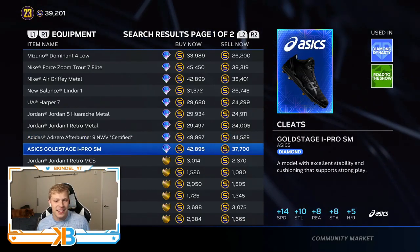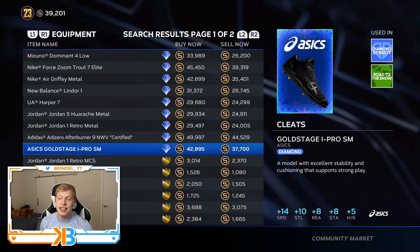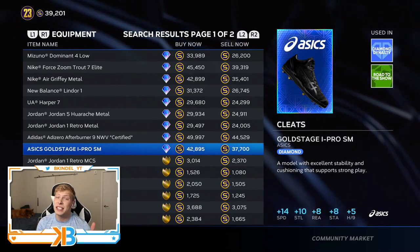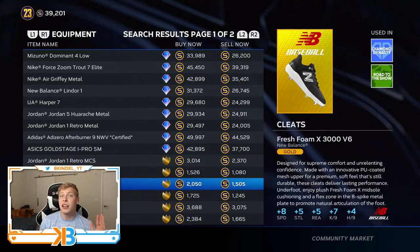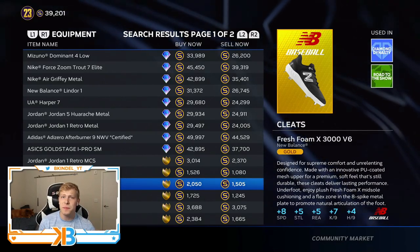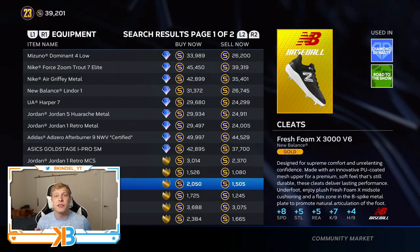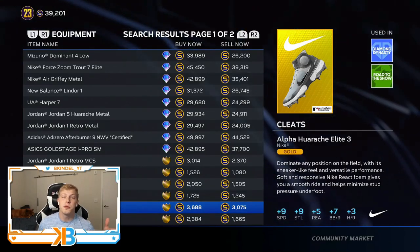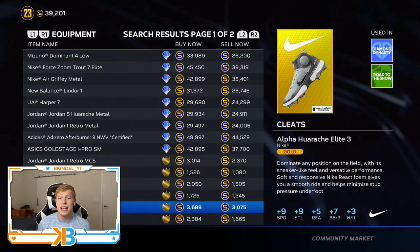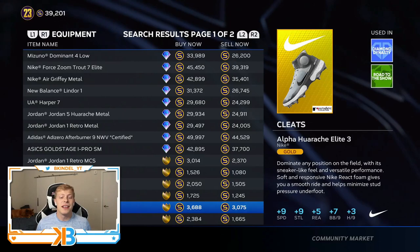A slightly cheaper but uglier option is the A6 Gold Stage Pros at about 37.7k — about 7k cheaper — but they give you the same plus fourteen speed, the same plus ten steal, and the same plus eight reaction. The only difference is minus two stamina, which unless you're a pitcher, doesn't even matter. So definitely go with these and save at least a little bit of stubs. Cleats is one you should definitely go diamond with just because of how valuable speed is — there's not a lot of equipment that gives it. The highest gold option is plus eight speed, which is minus six from the diamond cleats. If you do want to go gold, the hirachis give you plus nine speed, plus ten steal, and plus five reaction. But if you're going diamond with anything, it'd be cleats.